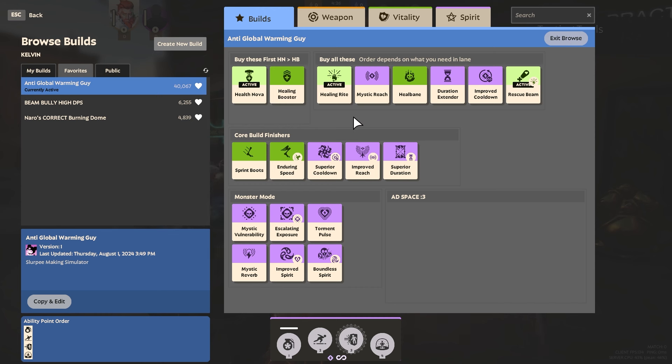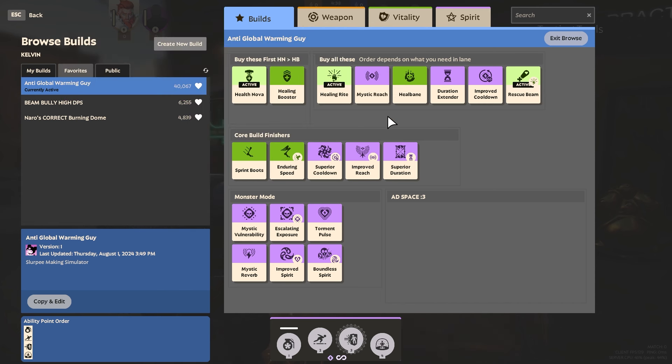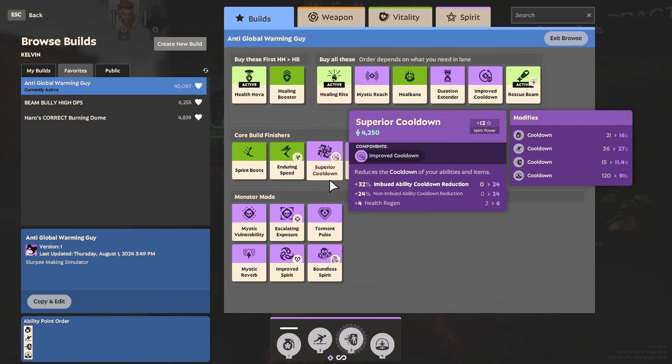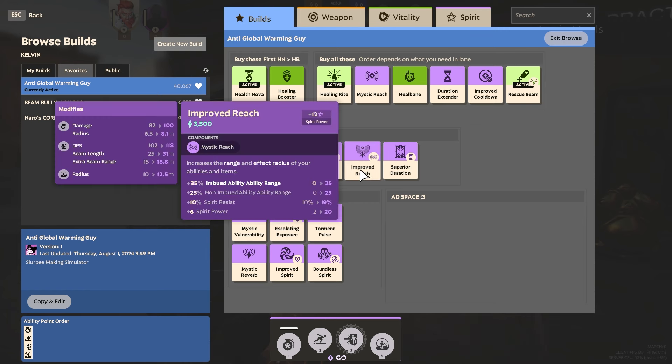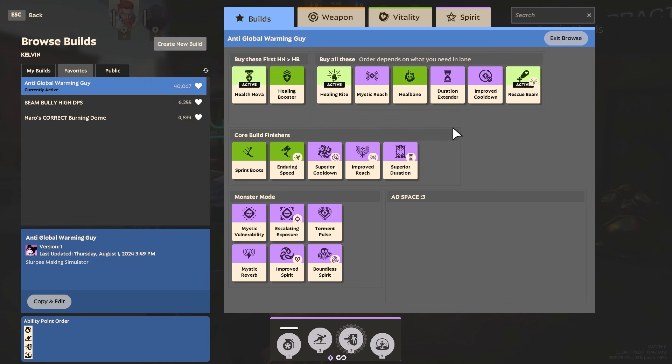With this build, we are trying to go crazy with our ice beam. Mystic Reach is one of the first items I get. The other items that are really going to help your ice beam are Duration Extender, Improved Cooldown, Improved Reach, Superior Cooldown, and Superior Duration. A lot of these items work on most of your abilities — some are for one specific ability and I toss them all on the ice beam. You are making it so your ice beam goes further, lasts longer, and is just something that will annoy the crap out of your opponents.